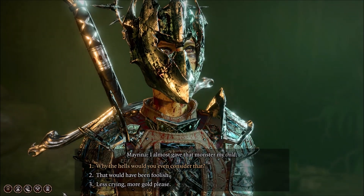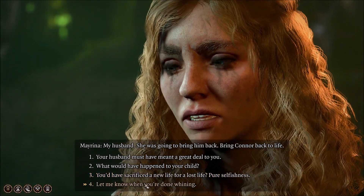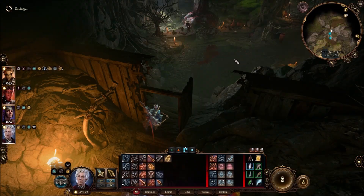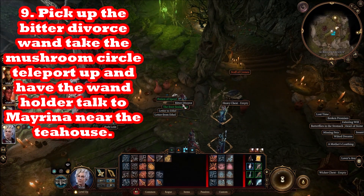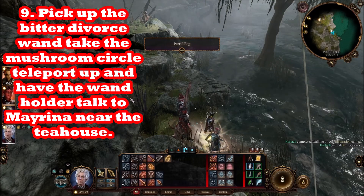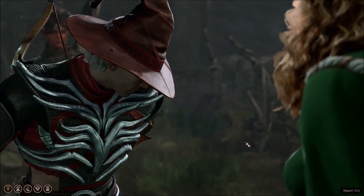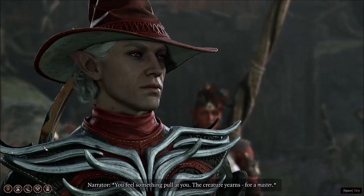Mayrina also has a quest line in Act 3. On your way out, grab the Bitter Divorce wand from the table in the room next to the mushroom circle, which you'll use to teleport out. Talk to Mayrina, and I'd recommend not taking her locket in case it has later benefits. You can decide whether to keep her undead husband or give her the wand — I'd give her the wand to improve your relationship in Act 3, as the undead summon isn't that valuable and the wand is likely single-use.